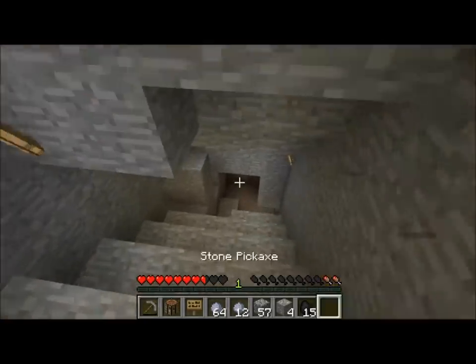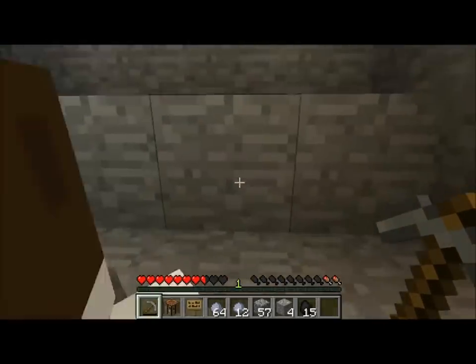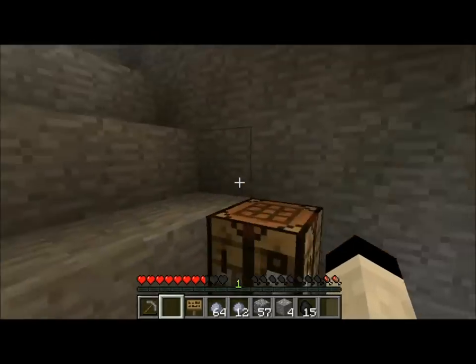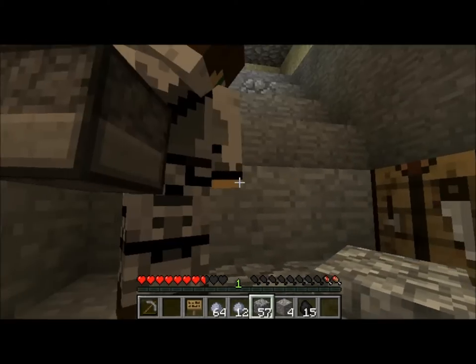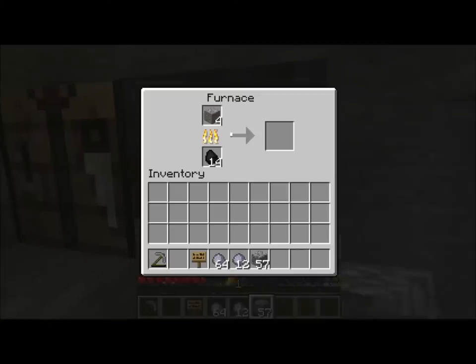Your health leaves you with like half a heart — well, with like three hearts on easy, I think. Hey Tyler, put the furnace down. We need to cook some iron. I'm cooking my iron so don't put any of yours in there. You guys are the only ones with iron anyway, so let's just keep mining.